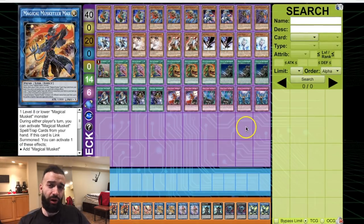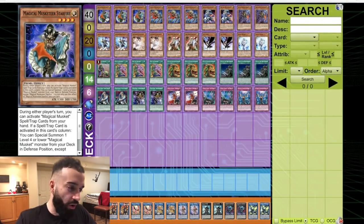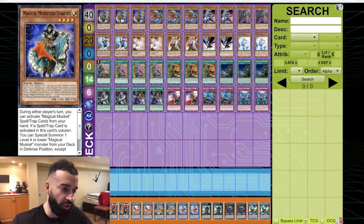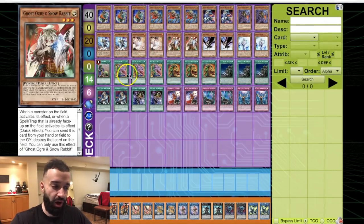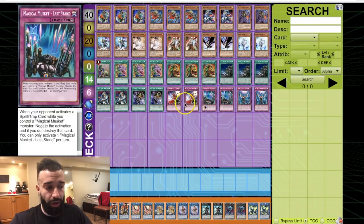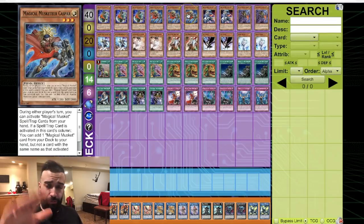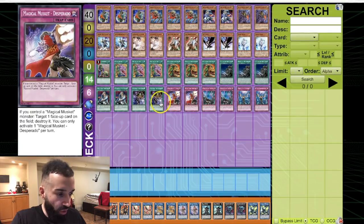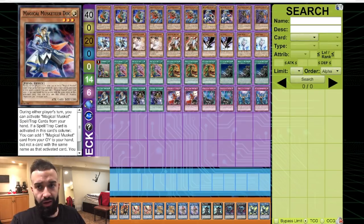For those who don't know: Starfire — whenever you activate a spell or trap in his column, you can special summon any Magical Musketeer monster from your deck in defense. You special summon Casper, and Casper — when a card is used in his column — lets you add a Magic Musket spell or trap. You don't want to play triple of any of them, just double, to make sure you don't banish them with Desires. You play Magic Musketeer Doc — go into Casper first to get the spells and traps you need.